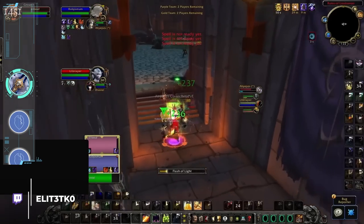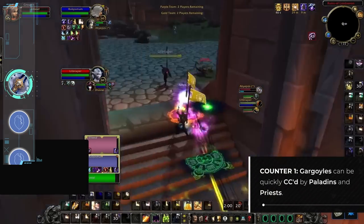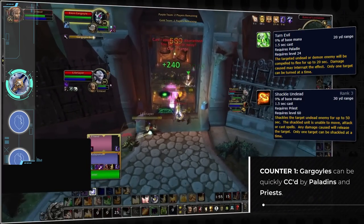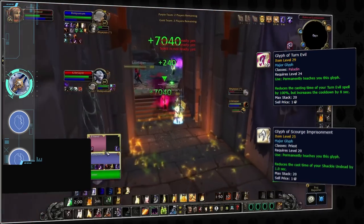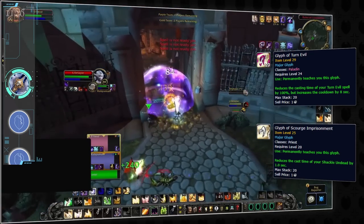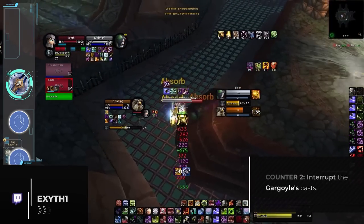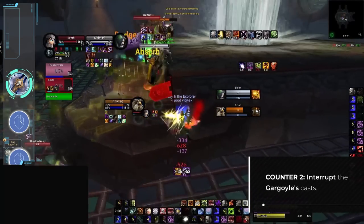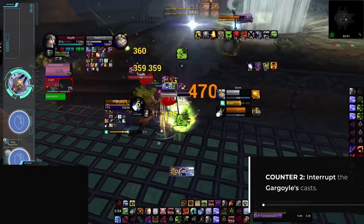Luckily, there are some very nuanced forms of counterplay. First up, since the gargoyle is technically an undead, it can be CC'd with some class-specific spells, including Turn Evil from Paladins and Shackle from Priests. Both of these spells have a cast time, which is why there are two meta-relevant glyphs that make it much easier to land these spells quickly. If you play paladin or priest, you should immediately look to CC the gargoyle. But if you don't have these classes on your team, the gargoyle strike can be interrupted, and in the vast majority of situations it is worth committing at least one kick on your team to stop its cast.